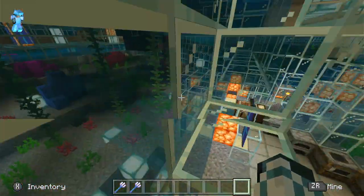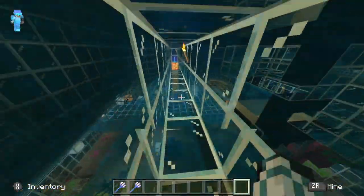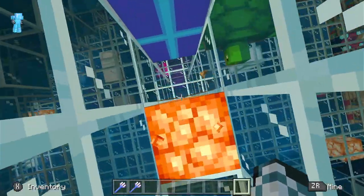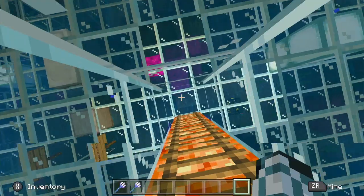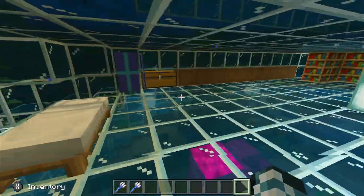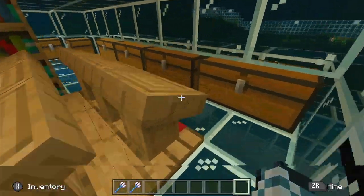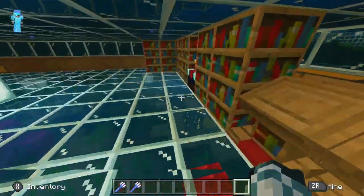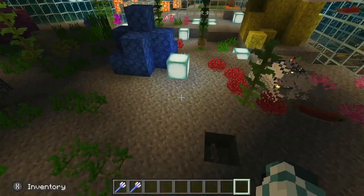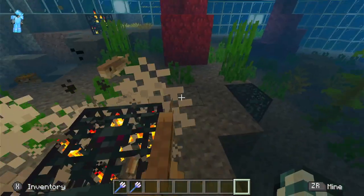I made all of this in creative mode — it's kind of obvious, probably. This would take forever to make in survival; it takes forever even in creative. There's a little in-water tunnel thing. This is the lab part: there's a bed, a diving spot, chests, barrels, bookshelves, more chests, lecterns, an enchantment table. Let's go into the diving spot. There are monster spawners.